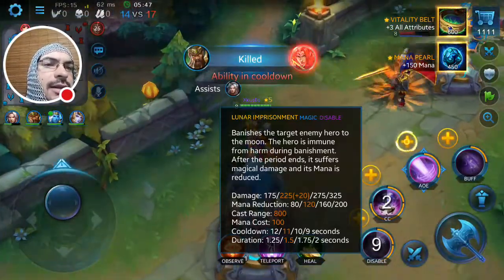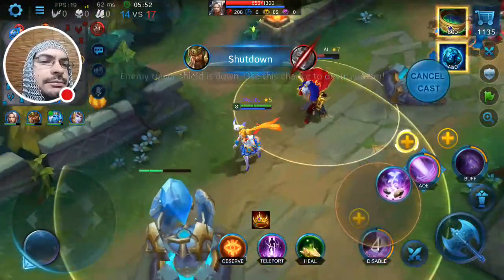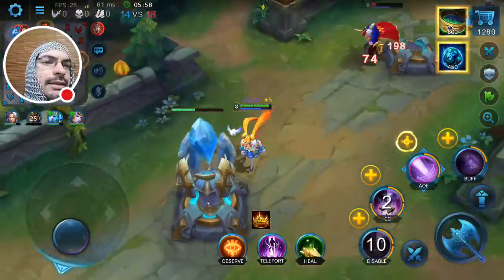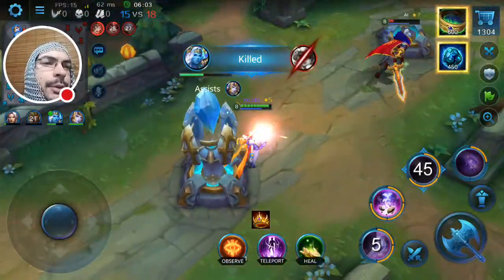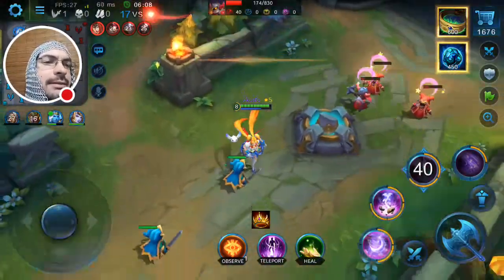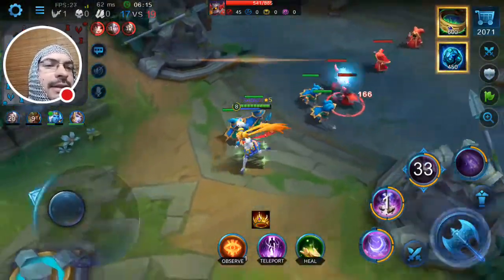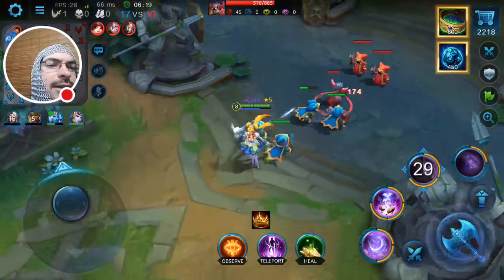Then there's her Lunari Imprisonment — the whole star thing, very cool coloring. And her ulti — boom, it looks really cool. The coloring and effects all around are a neat set — not over the top, but noticeably different.